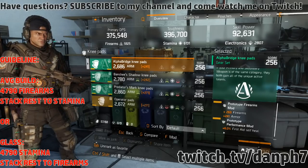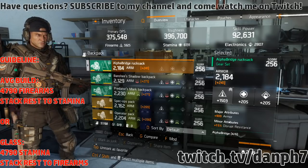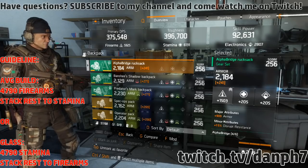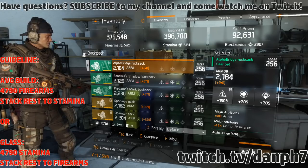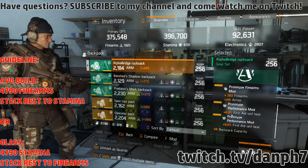For the performance mod slot on the knee pads, you want to use 6% first aid cell fill. For the backpack, the attribute you want is armor and the minor attribute you want is ammo capacity. With ammo capacity rolled on your backpack and chest piece you should be at 1400 to 1500 rounds. For the performance mod on the backpack, use first aid cell fill — 6% is the highest roll.